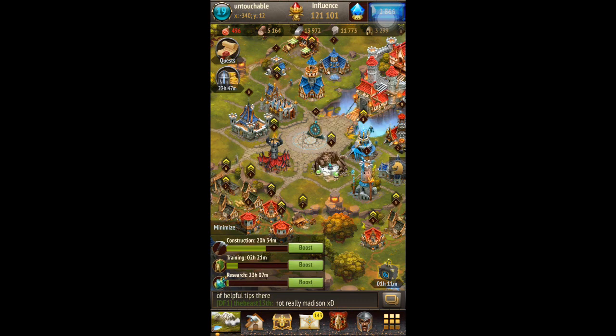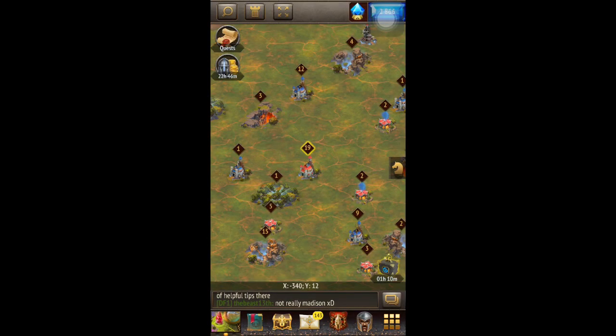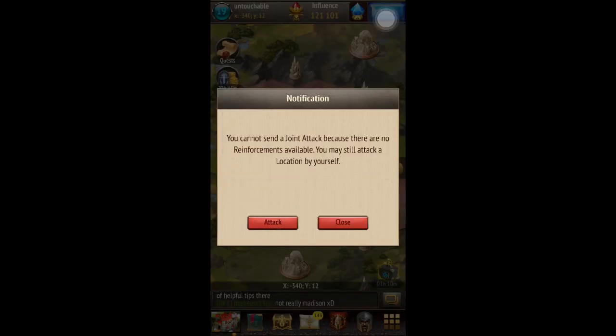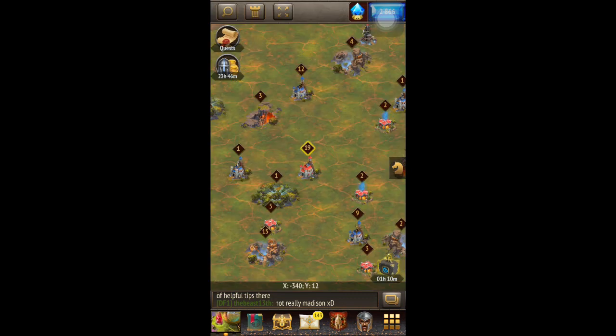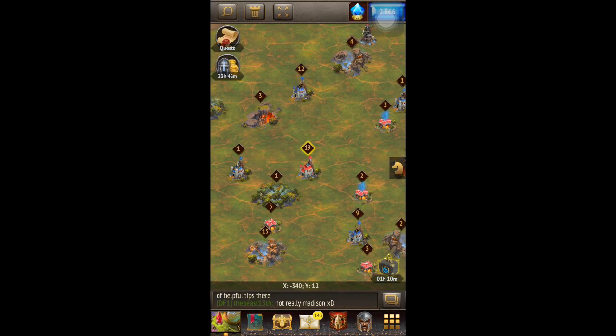Another thing that I recently had questions about: can you group attack? Like, I can reinforce this person with troops — click reinforce and send them troops. I was wondering if someone sent me troops, can I attack with their troops and my troops? The answer is yes, but you can only attack wonders. See how right here when you click on the wonder it says capture? If I click capture, I can attack with my troops and someone else's. But wherever you see that capture button, you can use other people's troops. When I try to attack a regular castle, there's no capture option. So you cannot attack other castles with reinforced troops — you can only attack other people with your own troops. There's no way an entire alliance could all attack your castle from one combined attack.